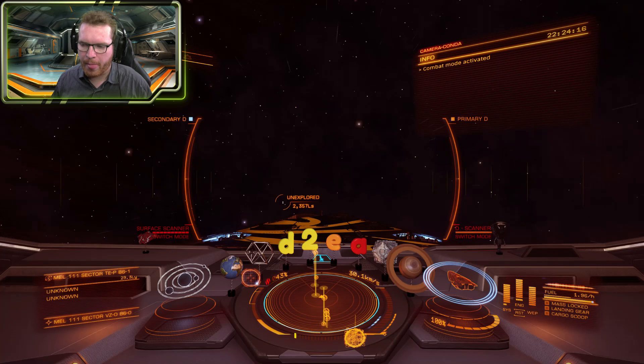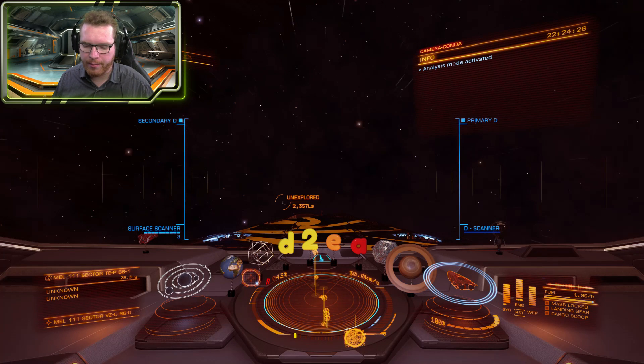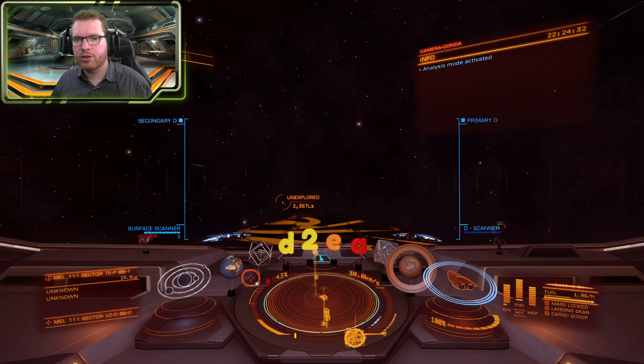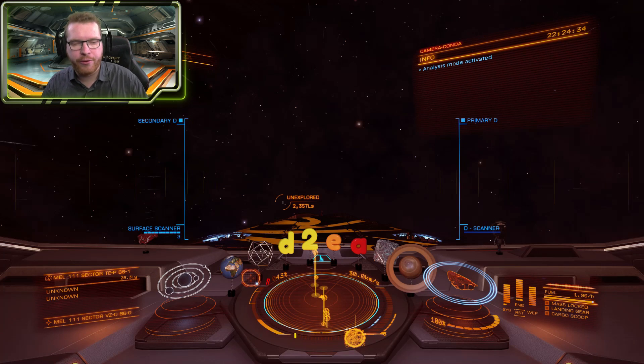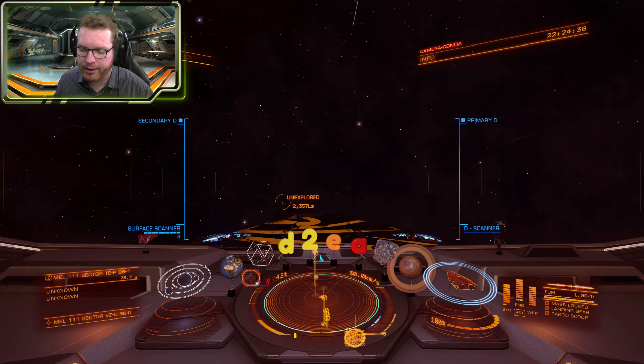Before we start, we need to switch our HUD mode. Right now we're in combat mode and we need to switch over to analysis mode. There's a key binding for that which we'll talk about later. When you switch over, you get a blue HUD in the main part and vertical lines. The discovery scanner is now a default module on all ships, meaning no need to fit it — so if you can't find it in the outfitting hangar, that's why.